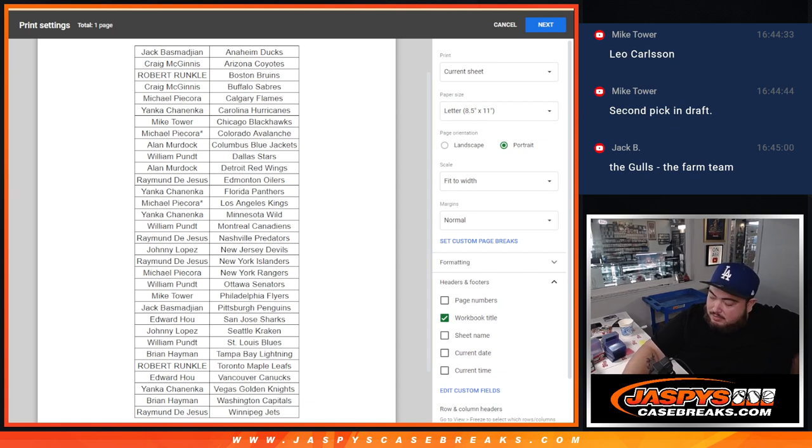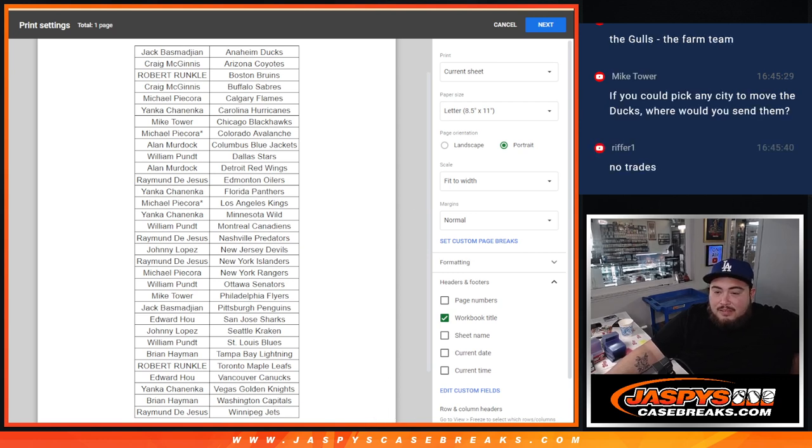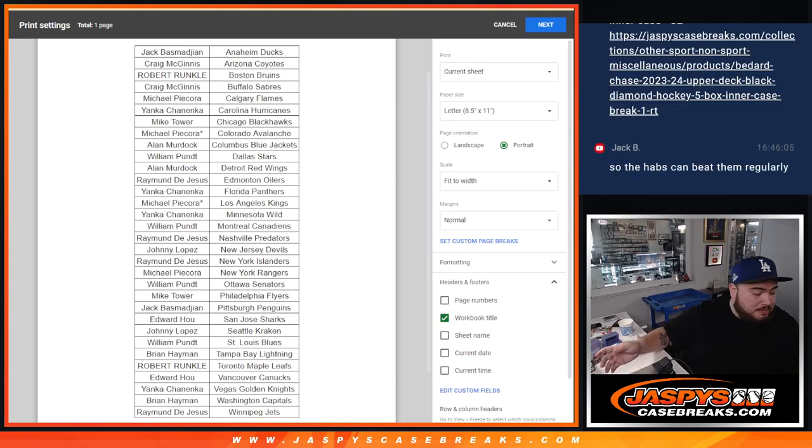All right, anybody going to make a trade or no? No trade zone. I'll give it a shot — I posted up a five-box inner. Since we have enough momentum we'll try it. I posted it right there. I'll post up another one-box or two if we don't pull anything crazy here. We'll leave this inner to just be one-boxers, and then we can start a fresh inner for the hitter case break or do something else.